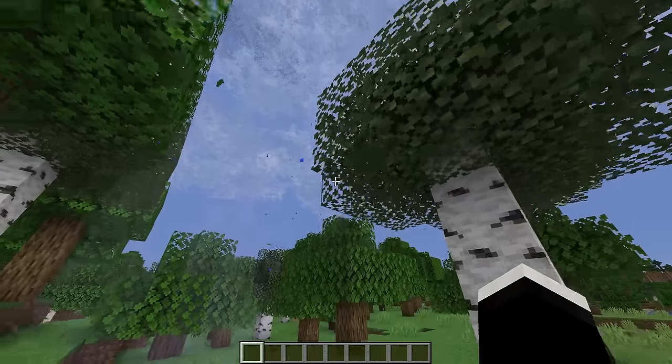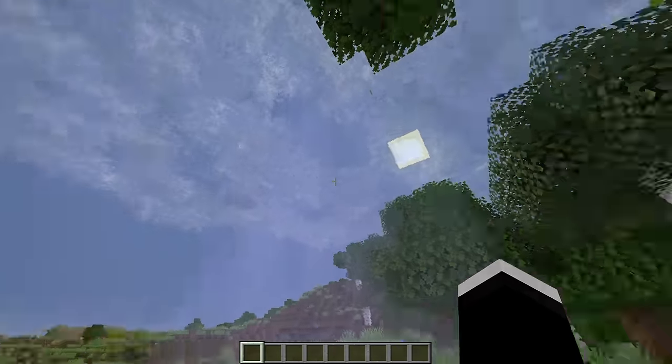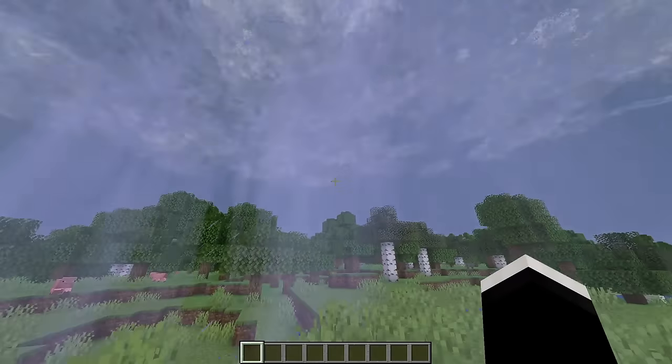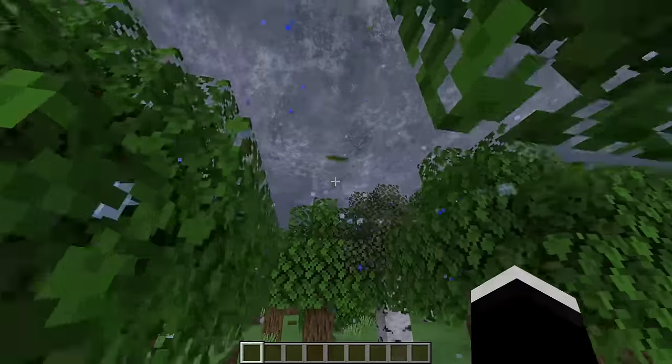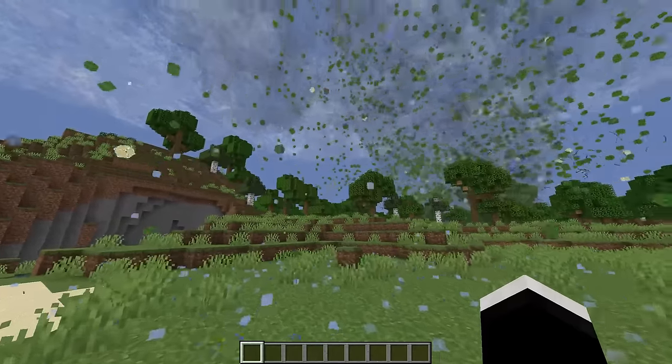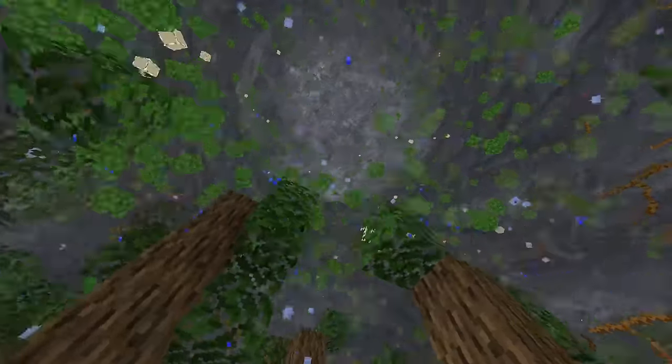Nearing the end, we have Weather, Storms, and Tornadoes. This is another mod that has been around for quite some time and fairly recently was updated to the newest versions of the game. This is still to this day one of the coolest weather mods I've seen for Minecraft. It adds wind to the game, which carries things like leaves through the air. There are all new weather types ranging from a hailstorm to tornadoes, and you can even see these storms forming out in the distance.